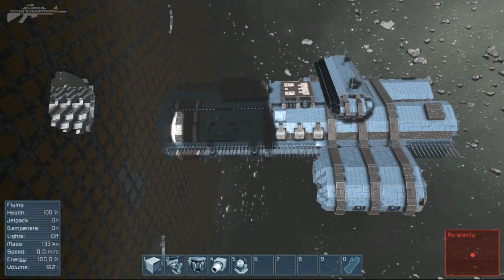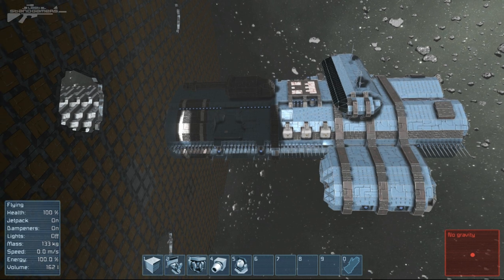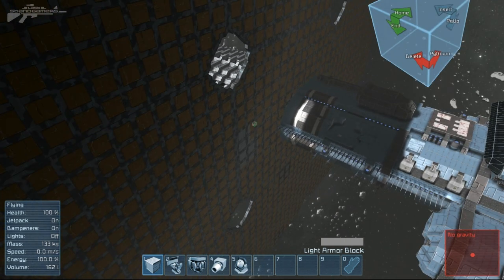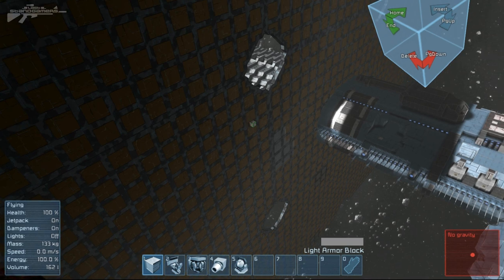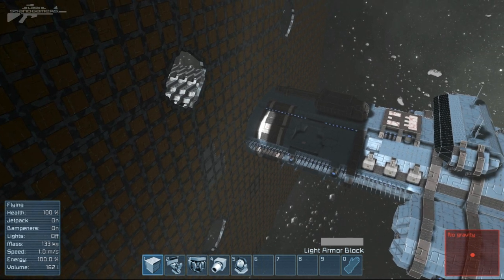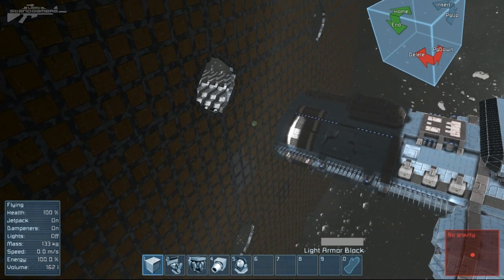We've finally reached the stage where we're ready to reveal our ships. We're going to delete the wall in the middle, assess what the other built, and then try sticking it together. You ready, Sage? Yes. Go ahead and delete the wall. I'll delete the wall - just going to double check to make sure the wall is not attached to my ship. I can see a little peek through the wall. Okay, deleting the wall. Three, two, one.